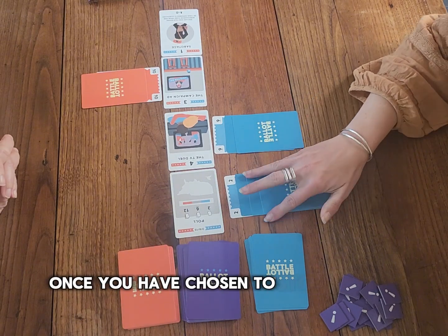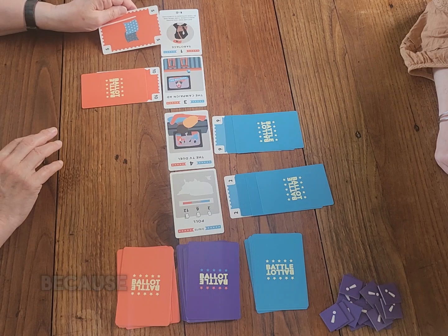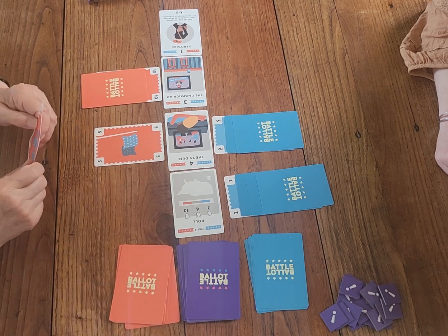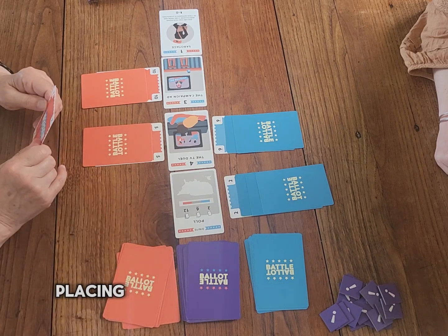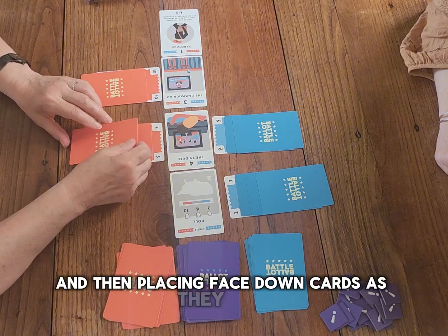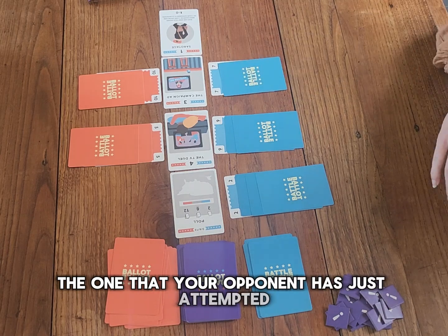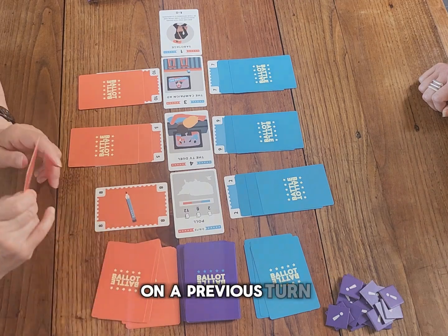Once you have chosen to stop placing cards at a campaign, or you have been forced to stop because you went over 21 or you have run out of cards, you may no longer look at the face down cards you have placed at the campaign. The next player then takes their turn in exactly the same way, placing one face up merchandise card and then placing face down cards as they wish alongside any one campaign. The campaign does not have to be the one that your opponent has just attempted. A player may not add cards to a campaign that they have already attempted on a previous turn.